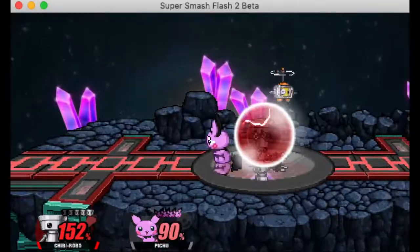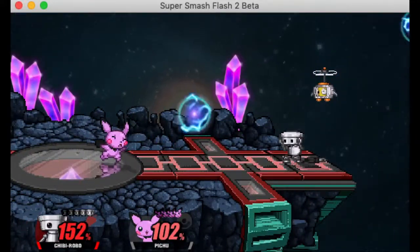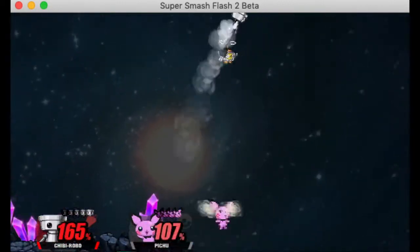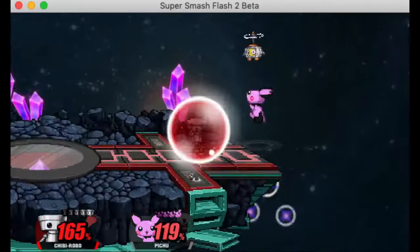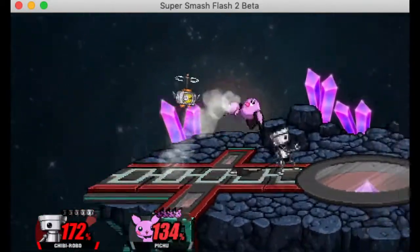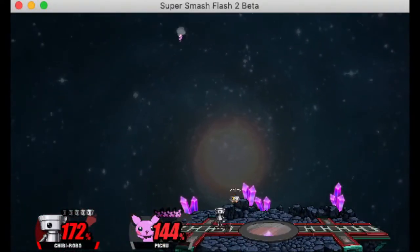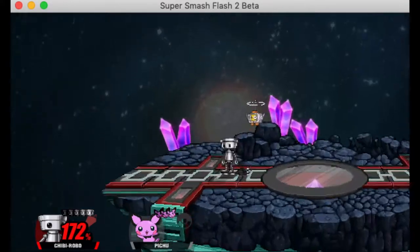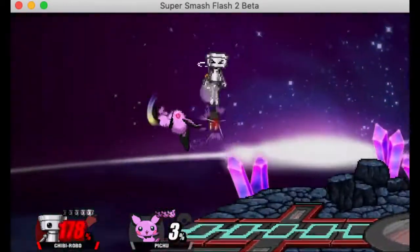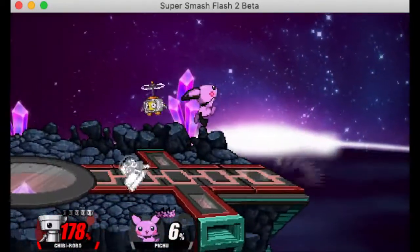Down B is basically Villager's pocket — he picks up a projectile if you time it right and can use it back. I don't believe it increases the damage significantly. It's the glitchiest move in the game, so don't use down B unless you're absolutely certain it's going to work; you're going to end up taking damage and getting put into a bad position.